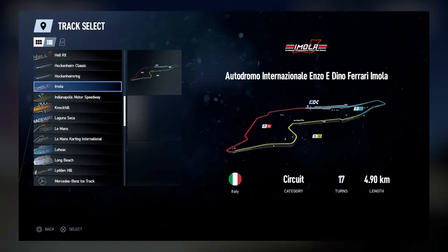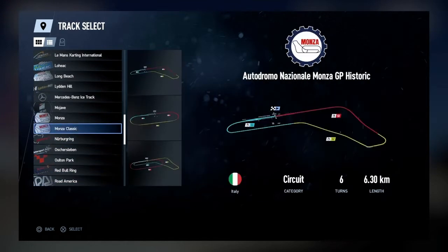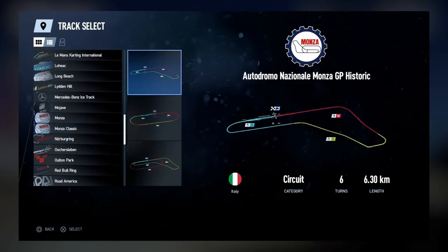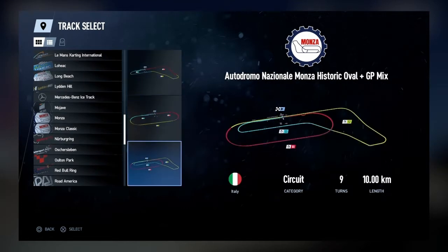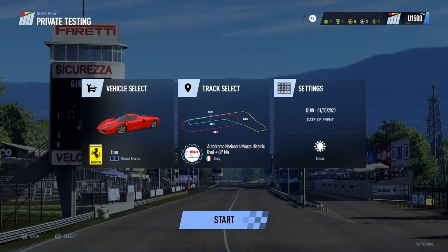Then I went down to Monza. You guys are going to see what I'm going to do now. We can drive the historic Monza circuit — that's the original one. It's got the oval, and then we've got the old Grand Prix track combined with the oval. It's a 10-kilometer track. This is how F1 was raced around here in the 60s and 70s.